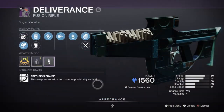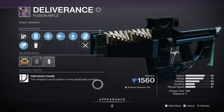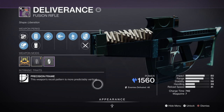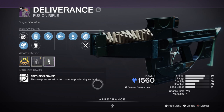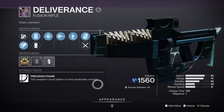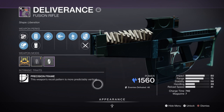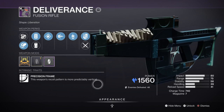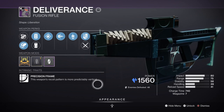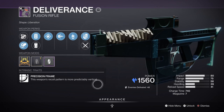For weapons, we have the Deliverance Fusion Rifle with Steady Hands and Bait and Switch. The main perk you want is Bait and Switch, which offers a 35% damage buff once active. To activate it, you need to do a bit of damage with your secondary and heavy, then switch back to the primary, fire at a target, and you'll get that damage buff for 10 seconds. This is great for a primary weapon as that damage boost can eat through ultra to mini-boss health. Getting a ranged fusion with the perk will offer more damage upfront, but if you want good range and damage all in one, try to get this one first.